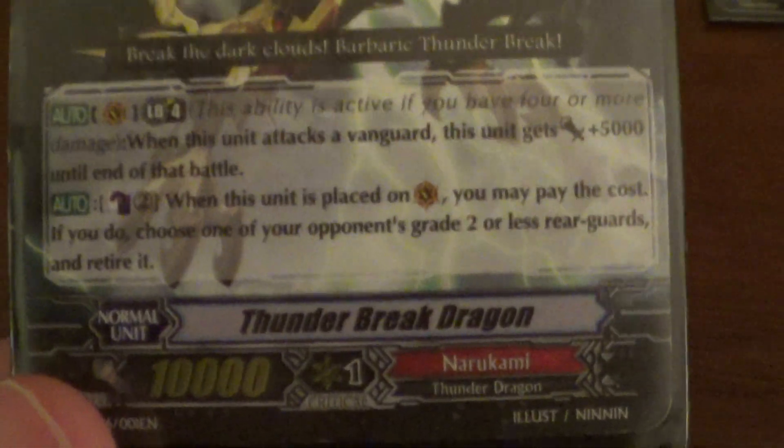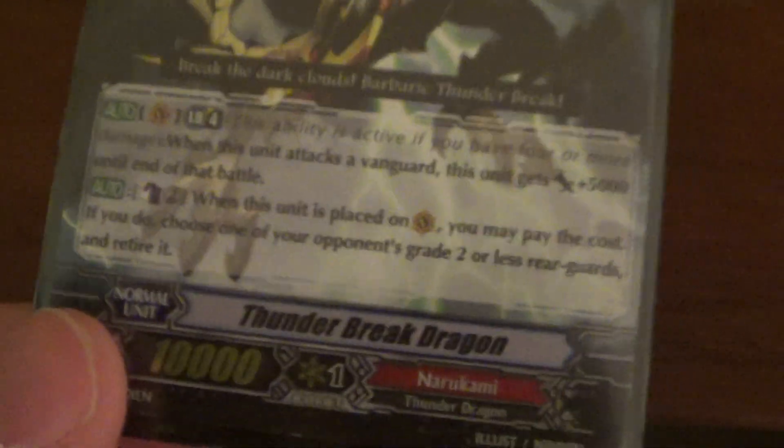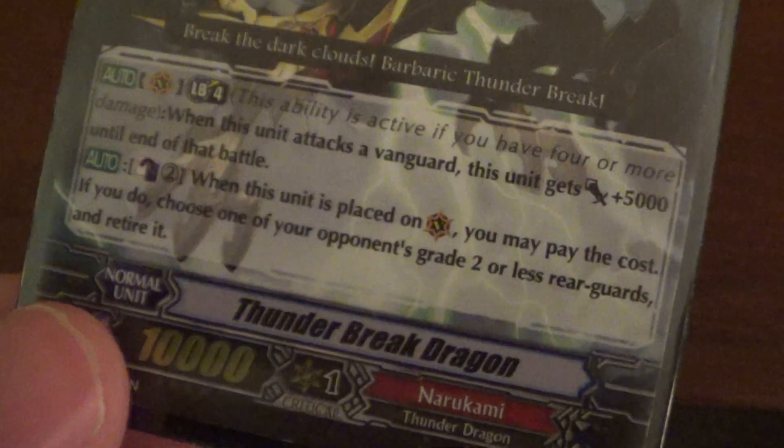I got two Thunder Breaks — this is the avatar of the deck. This guy is awesome. He does the standard limit break four: get plus five. He also has this ability which is pretty much like Death Scythe, except it's only on Vanguard: counterblast two, placed on Vanguard, retire a grade two or less rear guard. Pretty straightforward. That art is pretty awesome. He's more the ace of the deck than anything.